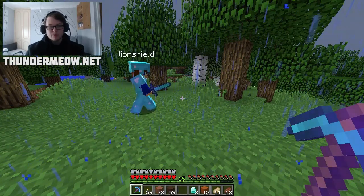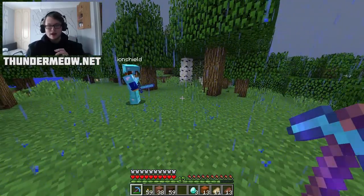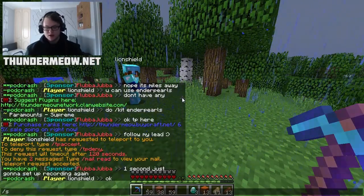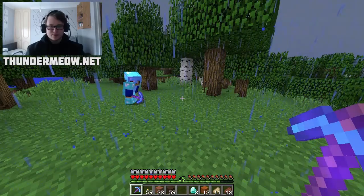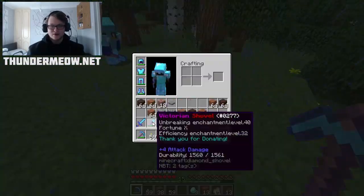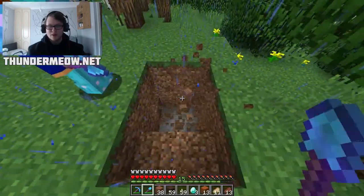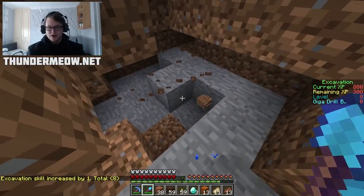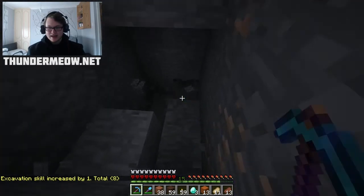Hello everybody and welcome back to the Faction series, this is episode 4. We've got a little bit of a raid for you. You remember Waltham, the guy who has messed up everything so far in the series? Well, we found his base - we found it underground - a very long way down. We've got Lion Shield here from the pod crash faction as well to assist in destroying his base.